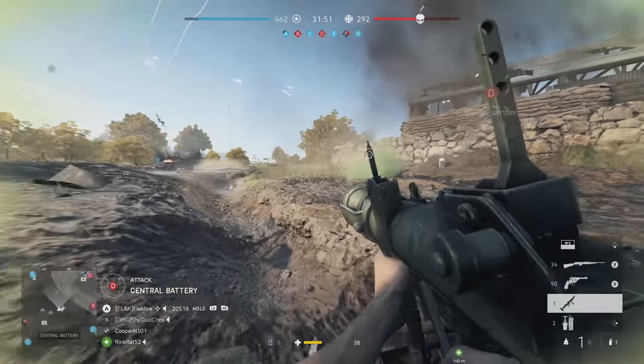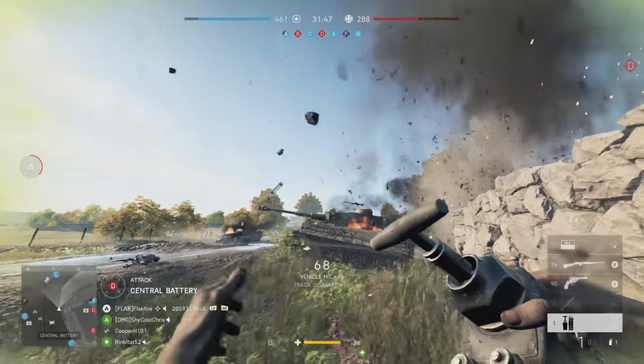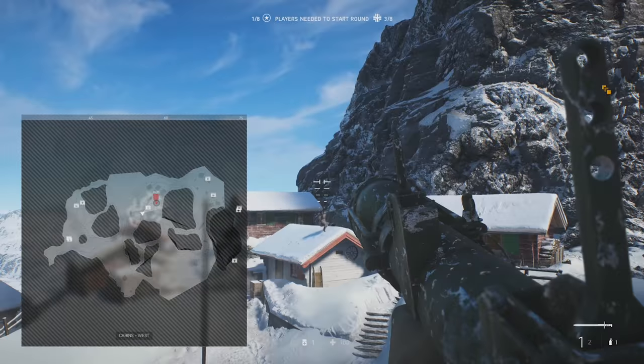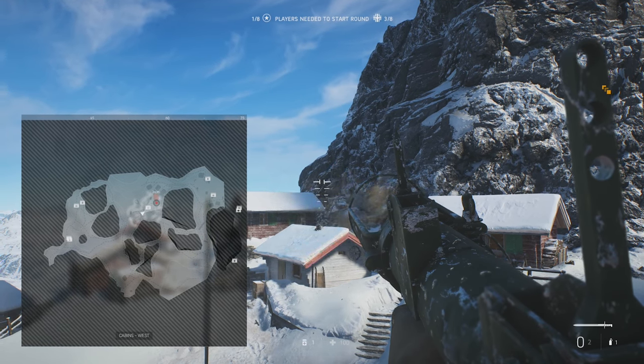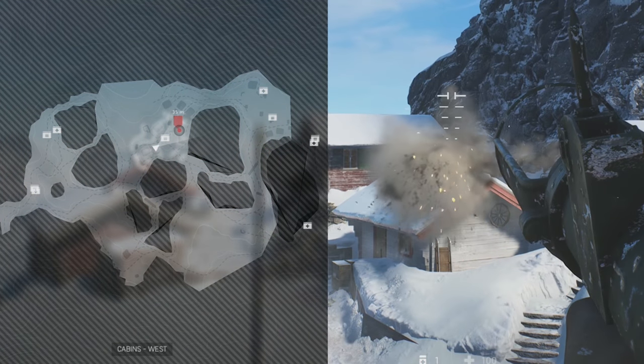The PIAT in Battlefield 5 secretly masquerades as a mortar. Next time you use it, expand your minimap and aim down the sights. You'll spot a target reticle on the minimap which shows you where your rounds will land. This lets you use the PIAT for indirect fire, which is useful for attacking without exposing yourself to enemy fire.